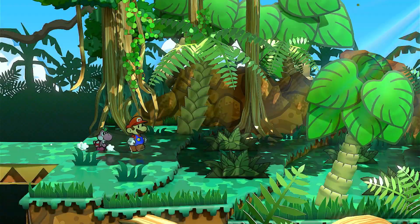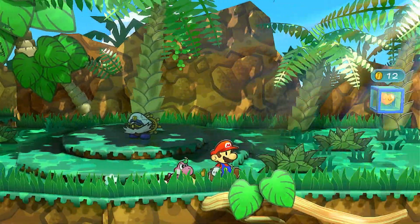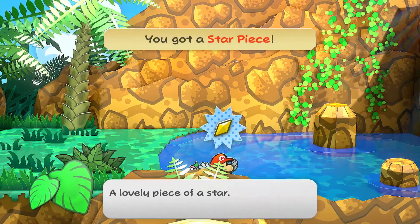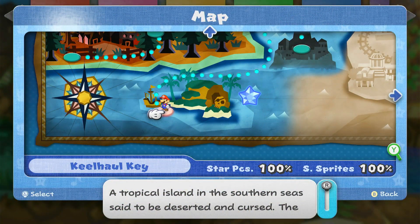The next one is pretty close to the actual dungeon. It's behind this rock. There it is. Nice. All right, that's all of them — that's all the star pieces and shine sprites. If this video helped you, please like it. Leave a silly comment for the algorithm and don't subscribe to me.